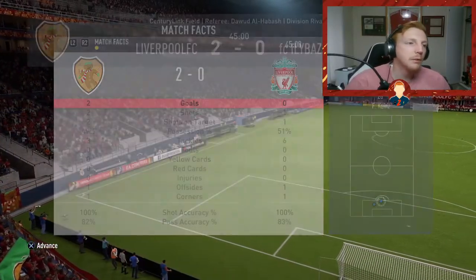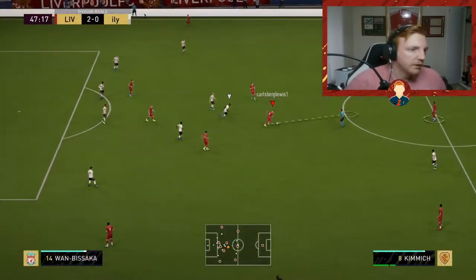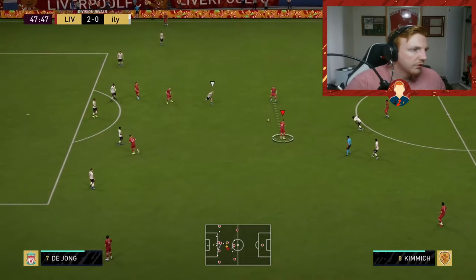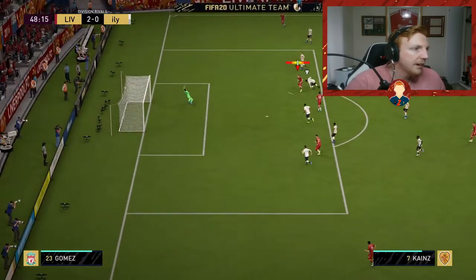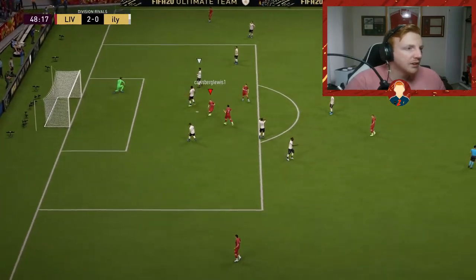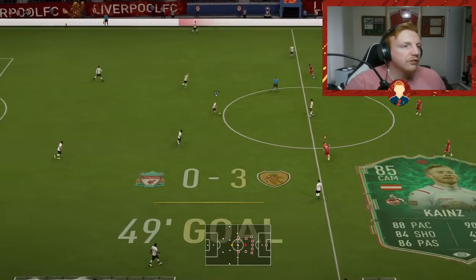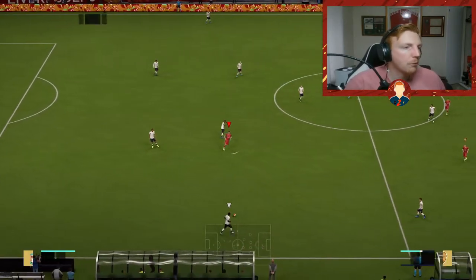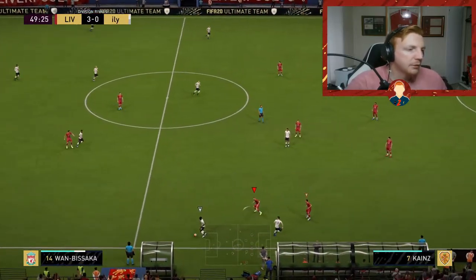Kimmich — going back to St. Just and progressing forward. Little ball inside to Keynes — oh lovely, I tell you what, I like this guy as well. He feels very, very nice on the ball. He's got a good shot, a lot of power — I'm not sure what his shot power is, but he absolutely rifled that in at the near post.